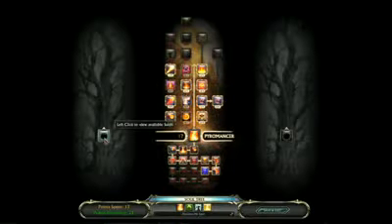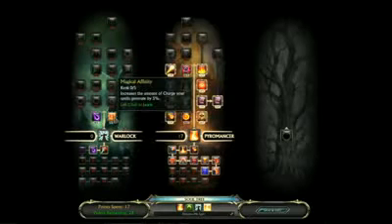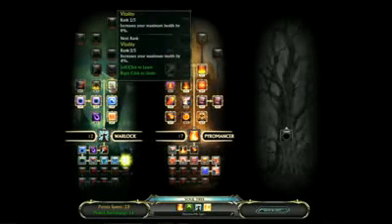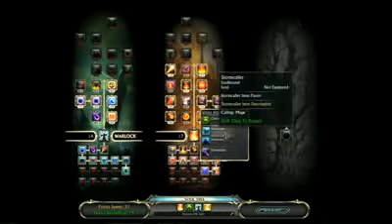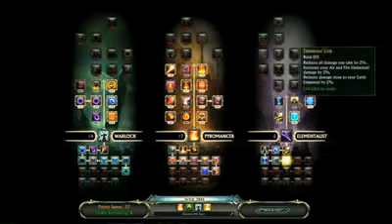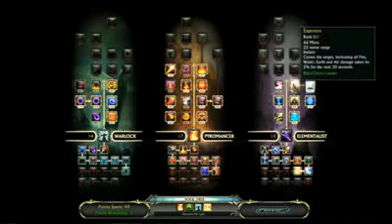Pyromancers alone are a little boring, so we're going to mix a couple more mage souls in. We'll grab a little bit of Warlock and put a couple points in there. Taking Warlock gives me access to a couple of life taps and some nice damage-over-time effects — once again, building a really good solo class. We're going to round it out with a little bit of Elementalist, which is all about elemental powers and pets. By building a loadout like this, I've got a really good offensive powerhouse with a pet that can help me out in a pinch, making it a very good solo class.